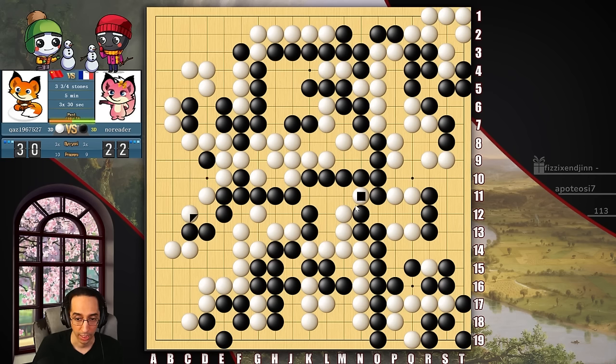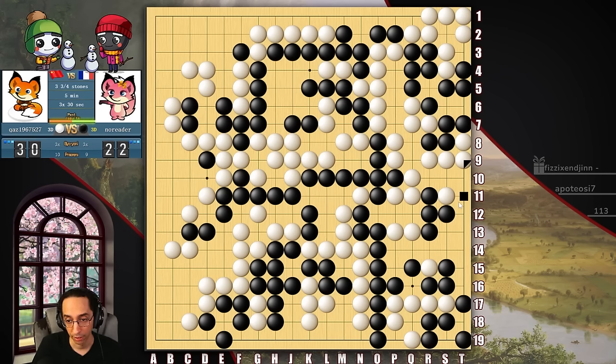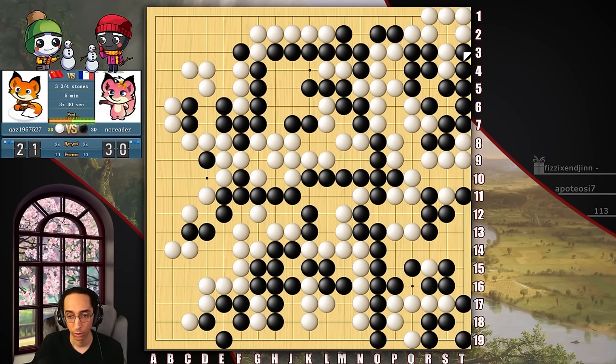We all know right now that I'm ahead by a bunch of territory. This area is dead, this area is dead, the corner is dead — so he shouldn't be continuing to play anyway. So let's go ahead and take this group off the board too. We can play here, into here. That's now falsified — there's nothing he can do here anymore. It'll be fine. And now if he plays here he's got something, so we're playing here so he does not.